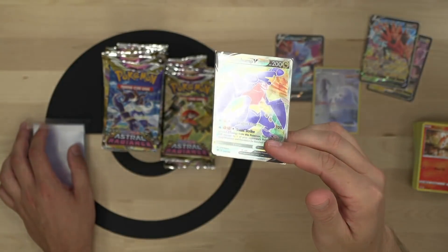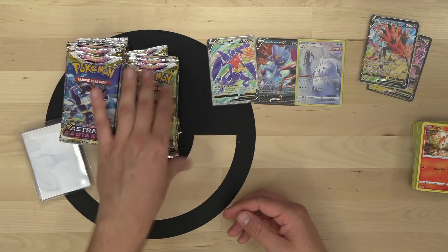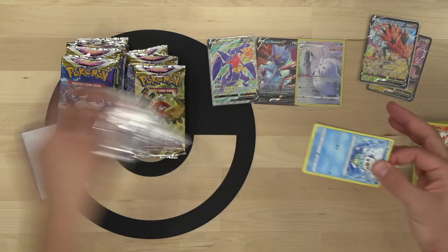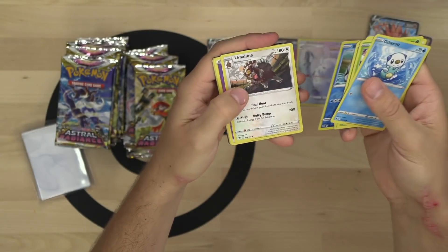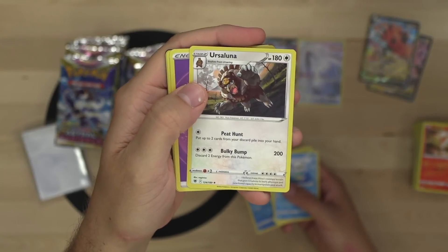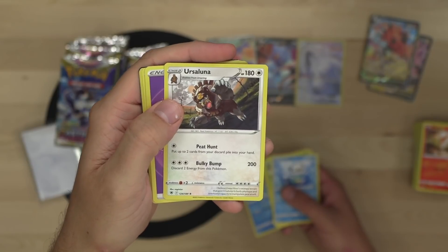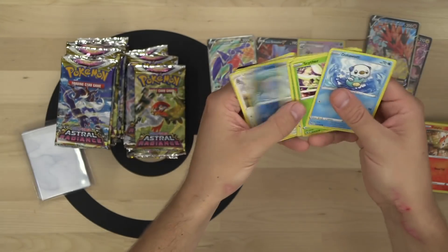This is definitely the preferred Garchomp artwork - the regular Garchomp V is a little bit of a goober. Ursaluna is a cool new Pokemon from the Hisui region - Bulky Bump does 200 damage and discards 2 energy. It's a stage 2 that evolves from Ursaring. And Petant lets you put up to 2 cards from your discard pile into your hand.